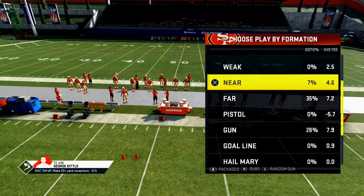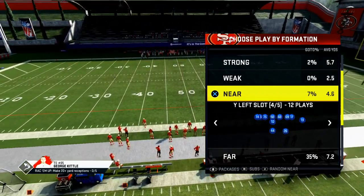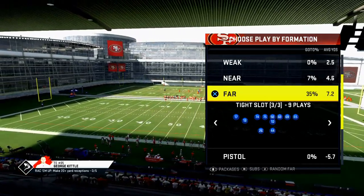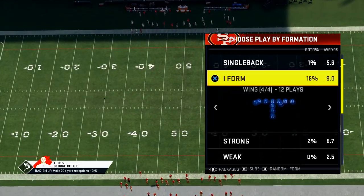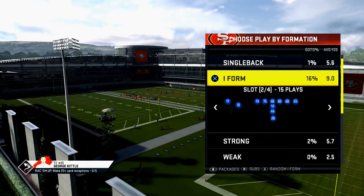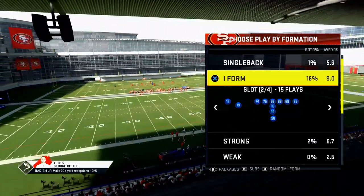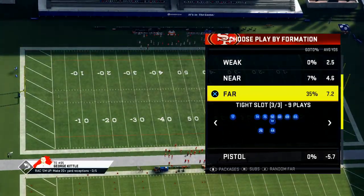I want to talk about the Oakland Raiders playbook too, but I want to focus on these two-back sets - near close, near close flex, near wide left - over the next couple of videos. Running the ball is really effective in Madden 20, and one weakness of the Cardinals playbook is you don't have a good running set or red zone set.